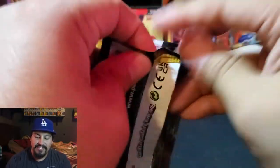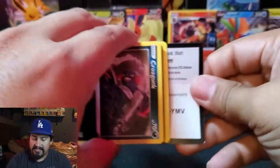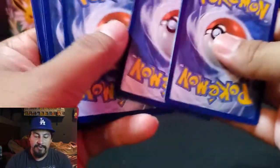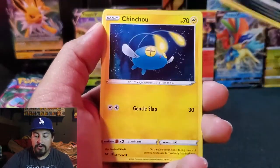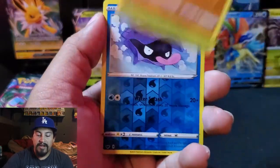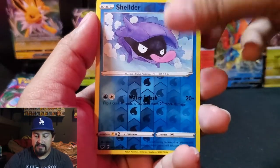Eight packs in, two ultras — I'll take it, that's good. Starting off with Darkness Energy, a Great Ball, Corviknight, Dottler, Crawdaunt, Chinchow, Mencino, Rhyhorn, Blipbug, reverse Shelther, and a Turtonator. Nothing crazy.